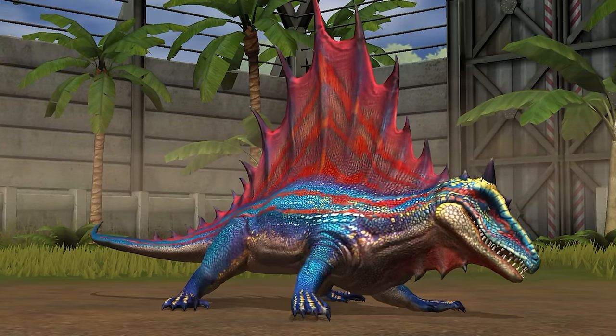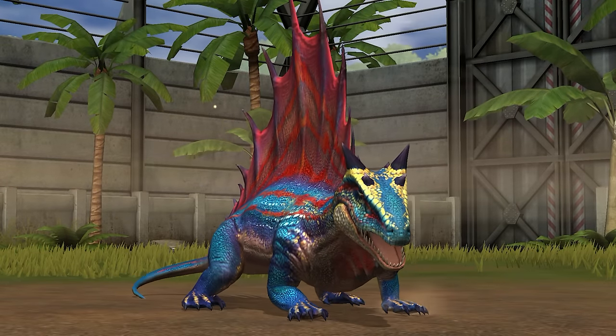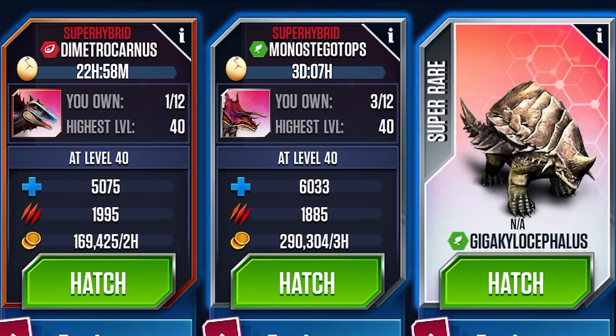So Dimetricarnis' first fusing requires a level 40 Conoraptor and 1,700 super Dimetrodon DNA. But after that, it only costs 850 super DNA. At max level, this thing is on par, if not even better, than its super rare hybrid equivalents.